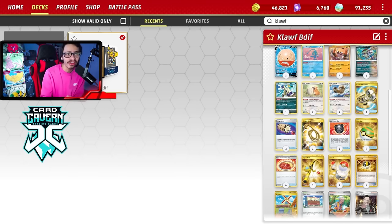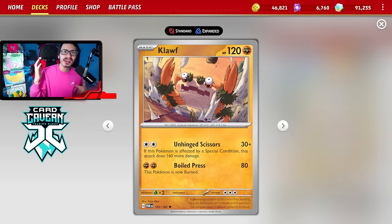Welcome back everybody to a Branded Peach alive Paradox Drift deck video. Today I'm going to be showing off potentially the best single prize deck from Paradox Drift, and that is the brand new Cloth. This card is hilarious. It's got the attack Unhinged Scissors, and this is definitely an unhinged deck. It does 30 damage, and if this Pokemon is affected by a special condition, you can do 160 more damage, which is of course 190 damage, all for a single energy.